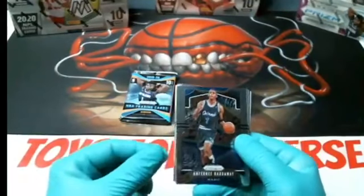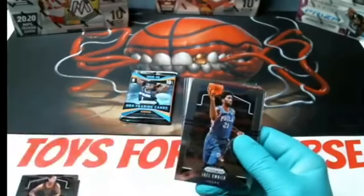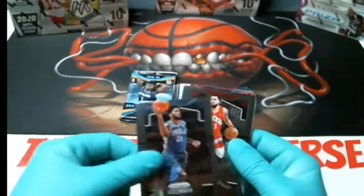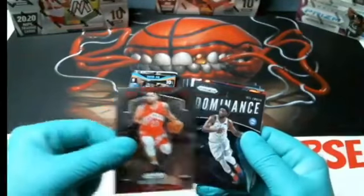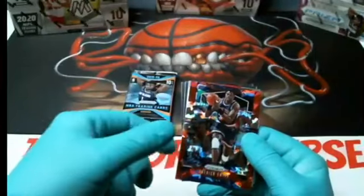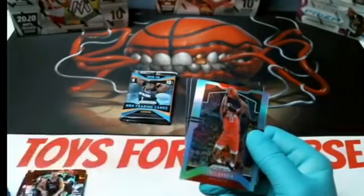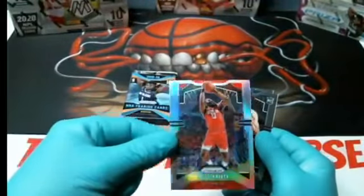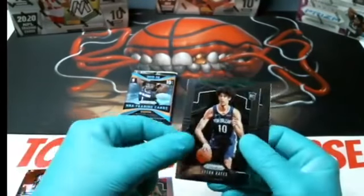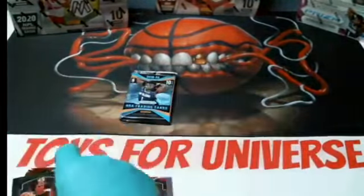Anthony Hardaway Magic, Clarkston Cavaliers, Embiid Sixers, Van Fleet Raptors, Patrick Ewing Knicks, Chandler Parsons for the Hawks, James Harden silver for the Rockets, Jackson Hayes rookie for the Pelicans, and Anas Kanter Celtics.